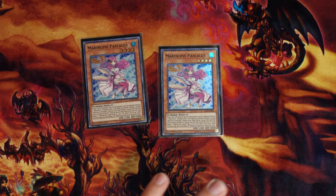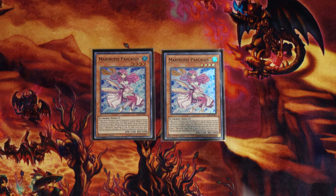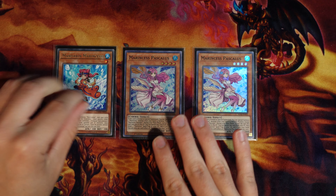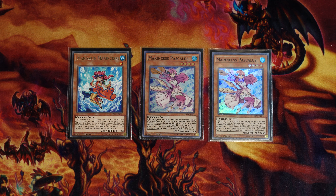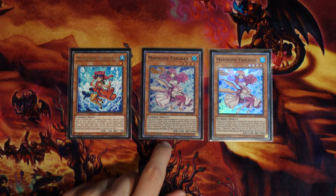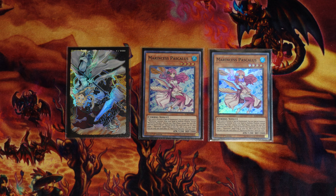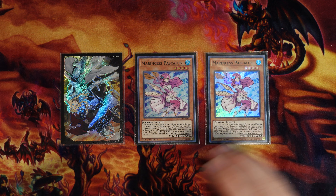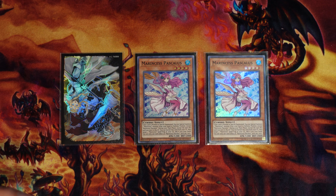Speaking of Pascalist, we have two copies. I think two is fine — you could go to three — but instead of playing the third copy I opted to play one copy of Mandarin. Shout out to Greedy G for the French copy. I really like Mandarin over the third Pascalist for a couple of reasons. One being that three Pascalist is just too much — the really good rank-four hands you're going to do with Pascalist beat Nibiru, but this build doesn't beat Nibiru as well as the shark build does.